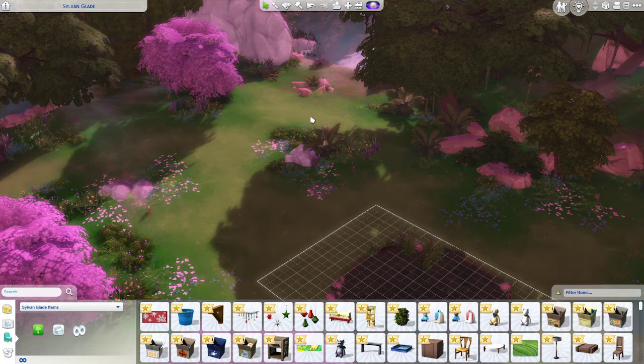There is also a pond, a waterfall, and rare plants and fish in the Glade. It is the only place in the game where players can catch the tree fish, so Sims with the Angler trait will definitely want to visit Sylvan Glade. Players can also find rare flowers, plants, and insects here for collecting and planting. Players who have purchased the Spa Day game pack can also have their Sim return to Sylvan Glade simply through meditation.